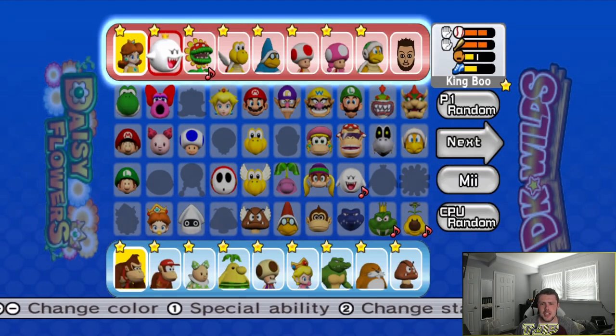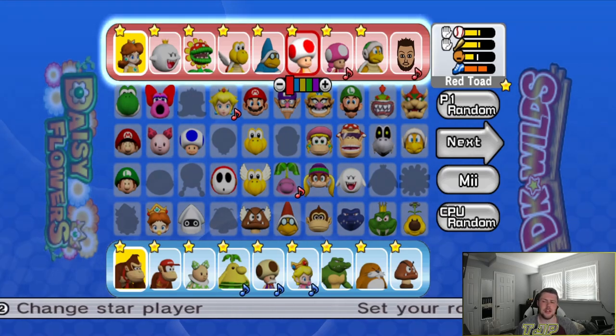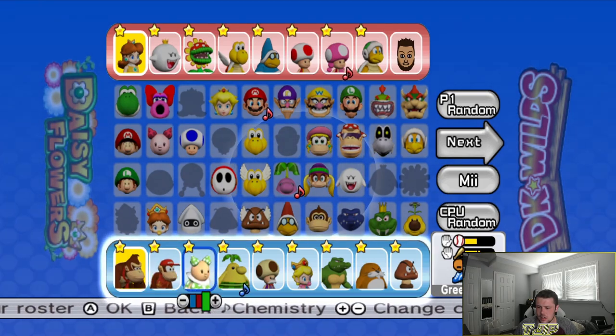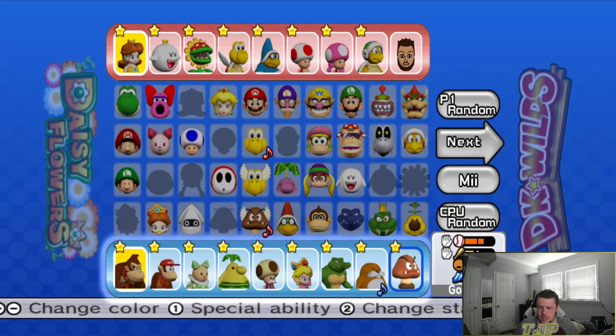Alright, so my team: we've got Daisy, King Boo, Petey Piranha, Paratroopa, Magikoopa, Toad, Toadette, Hammer Bro, and myself. And they've got Donkey Kong, Diddy Kong, Green Nookie, Yellow Pianta, Baby Peach, Critter, Monty Mole, and Goomba.